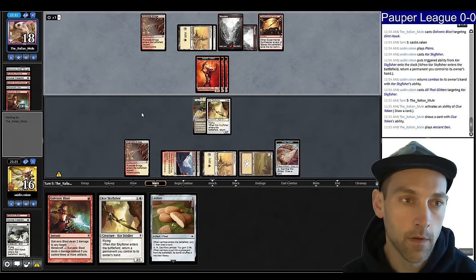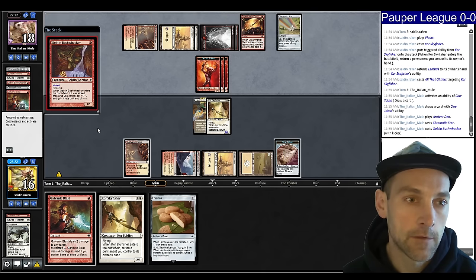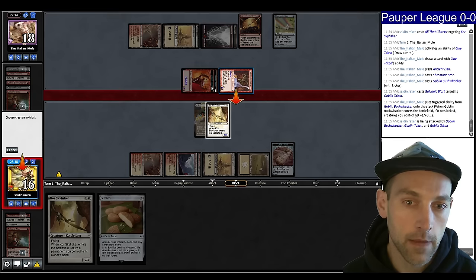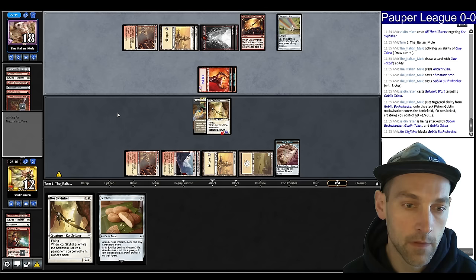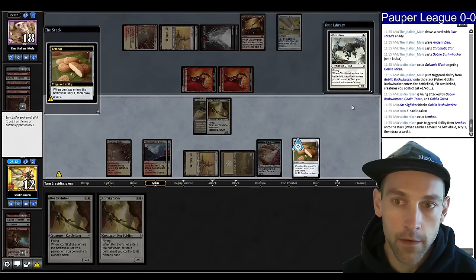We crack a clue. Boros is pretty favored versus mono red just from the life gain from Lembus and the ground pounders. They're going to Bushwhacker again — let's kill this and take 4, blocking here. I'm looking for... gain some life, Lembus at a minimum, a card off Glinhawk. I'm going to attack for 7 damage, then Hawk plus Lembus again. I only have two cards in hand so I don't think I'm going to die.